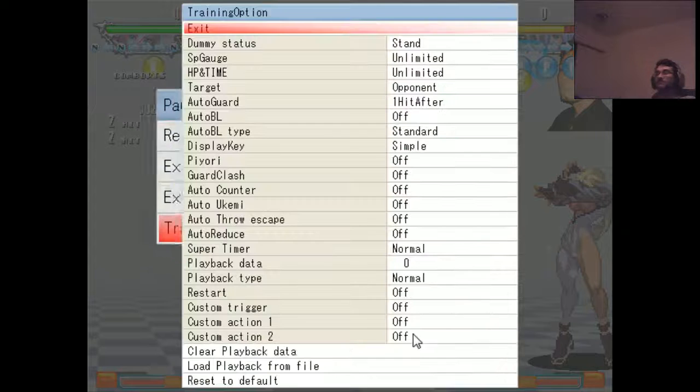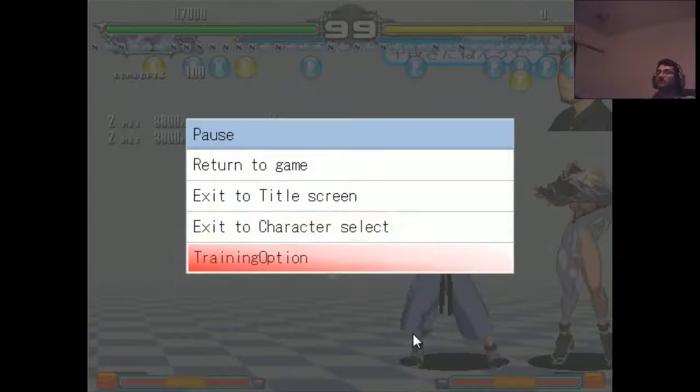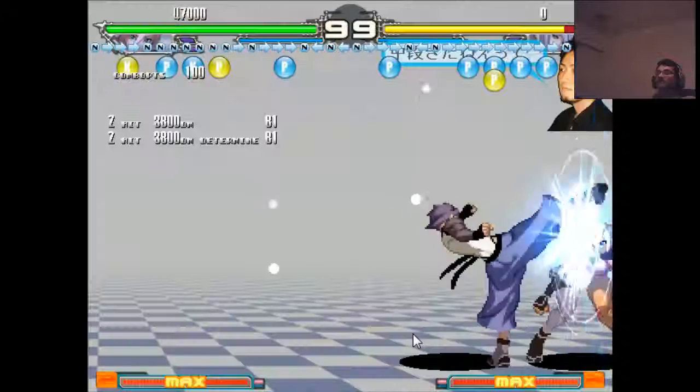Let's make him crouch real quick. Training options — you have all the standard stuff. Crouch. Let's see if you can auto hit, one hit after. That'll look good. So let's try again, shall we?